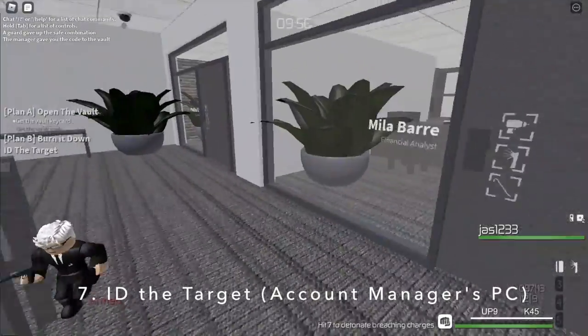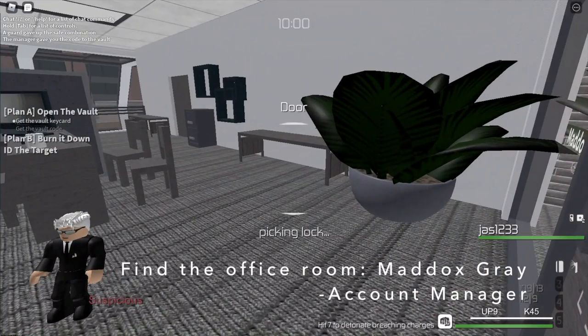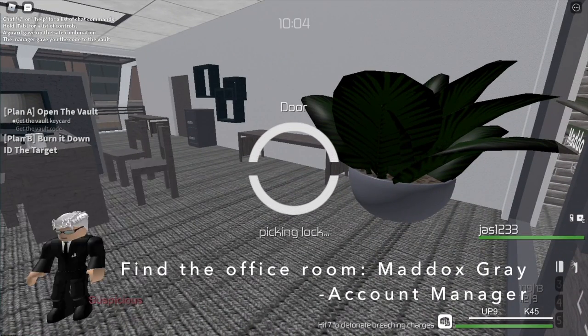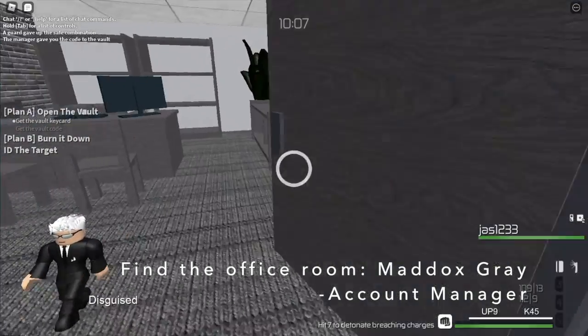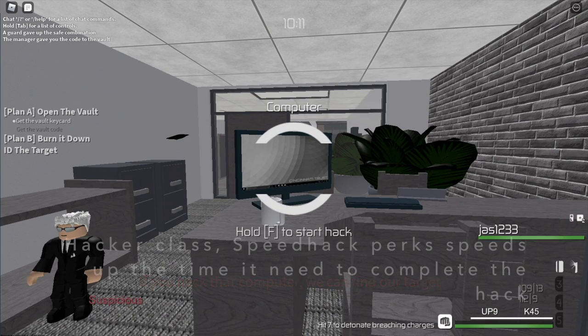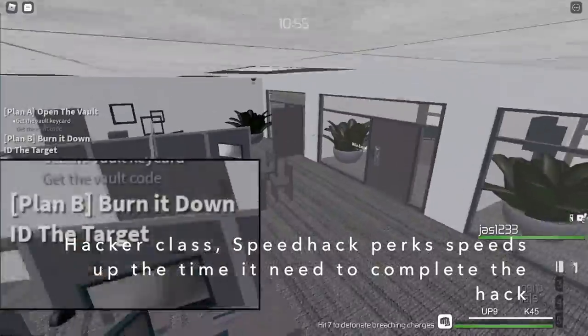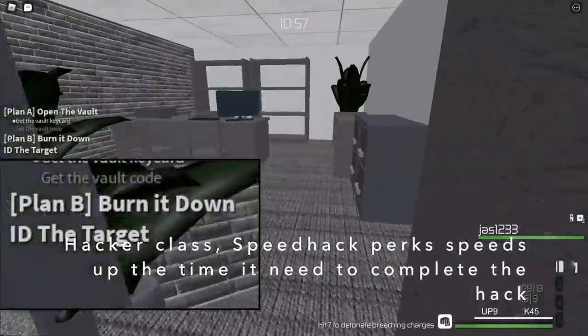If you manage to find the Maddox account manager's office, you can hack his PC to get the target's ID without actually having to go into the archive and search for it. Bear in mind that the more speed hack perks you have, the less time it will take to complete the hack.